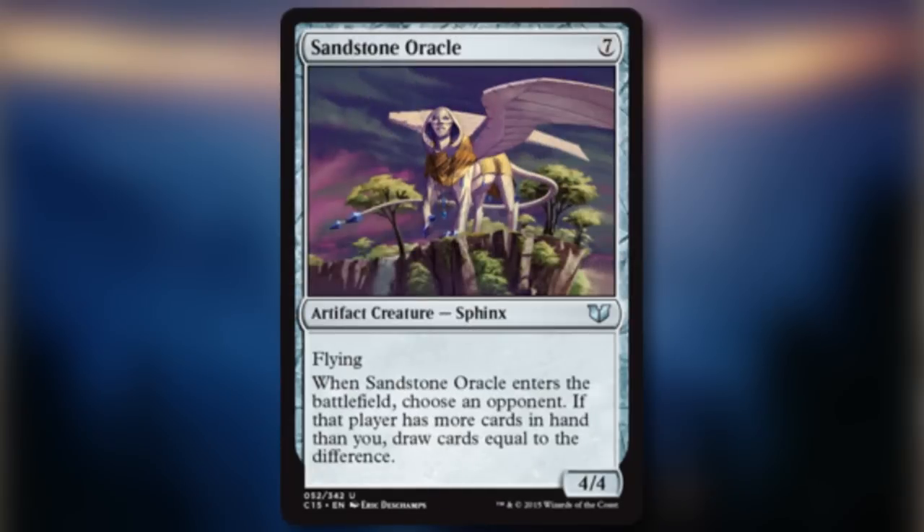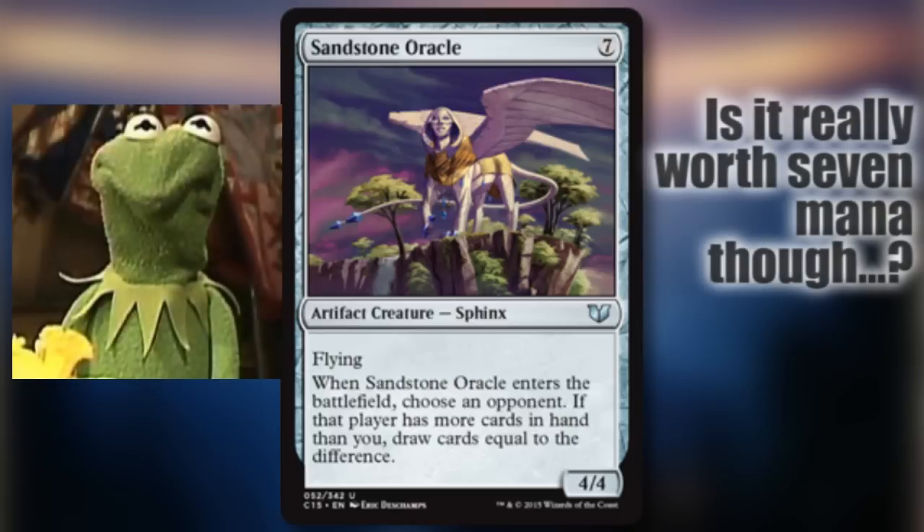Sandstone Oracle — in decks that don't really draw cards, Sandstone Oracle can be a great flying blocker and get you some card advantage. The card isn't crazy good, but the colorlessness of it gives it bonus points.